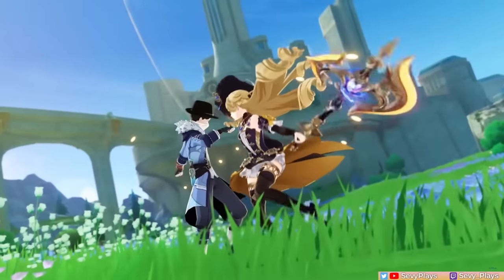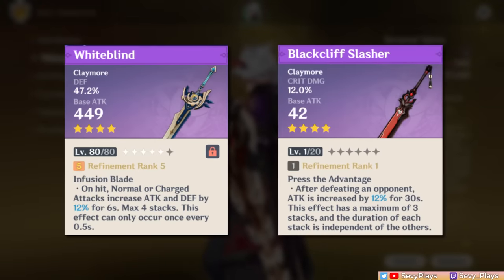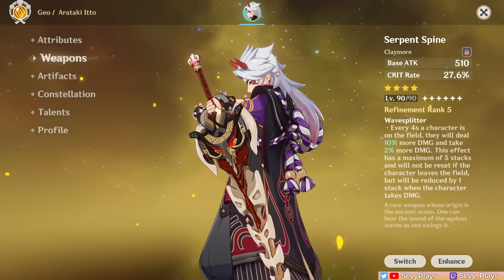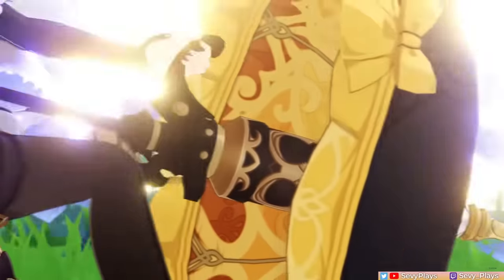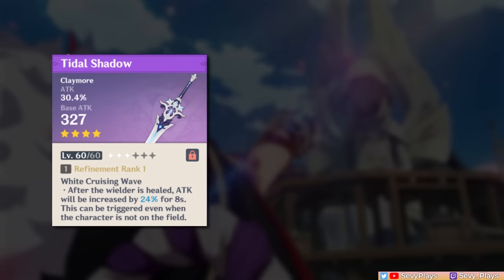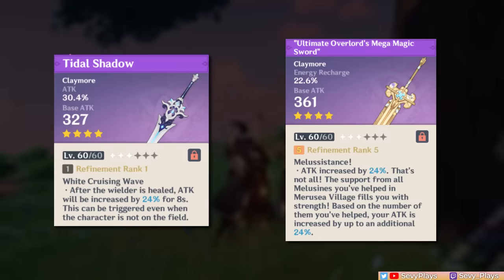As for new claymores, Itto didn't really get much that are worth recommending over his previous best options, which generally boil down to the White Blind or Black Cliff Slasher for free-to-play options. Looking at additions since 4.0, there are two free-to-play claymores: the craftable attack-focused Tidal Shadow isn't recommended over White Blind, and the Melusine Claymore will generally still lose to White Blind. You want to adjust his ER via artifact substats or through battery teammates anyway.